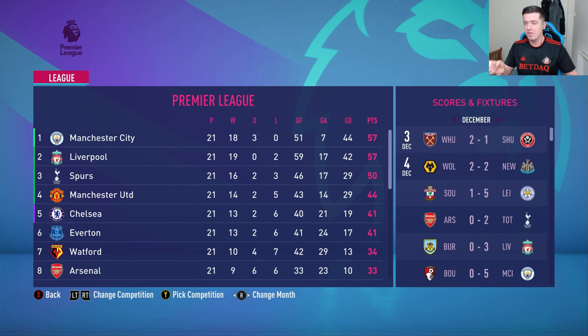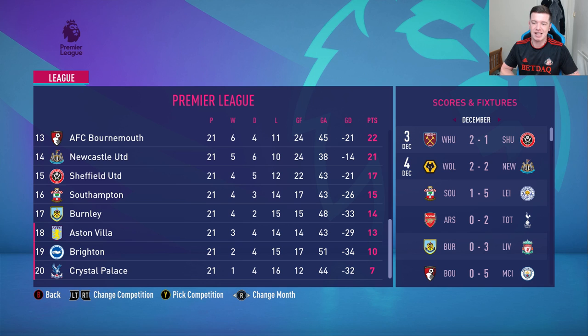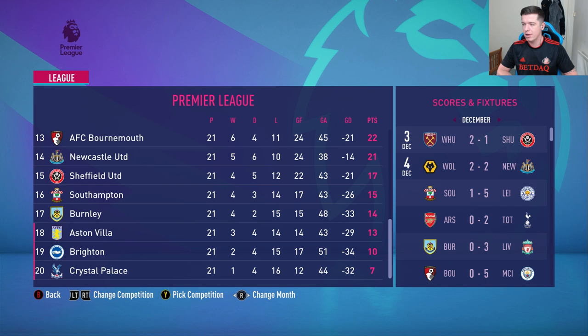That's the end of the episode. A quick recap of the league table: City still undefeated at the end of the year, 57 points — absolutely class. Liverpool in second, Spurs in third, Man United in fourth and Chelsea in fifth. At the bottom: Aston Villa, Brighton and Crystal Palace, who have only won one of their 21 Premier League games — having a really terrible time of it. If you've enjoyed, please hit the like button and subscribe to become a fully fledged member of the Sunderland army. Take care!